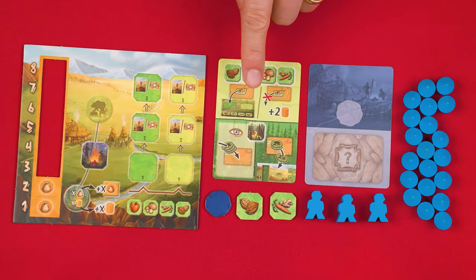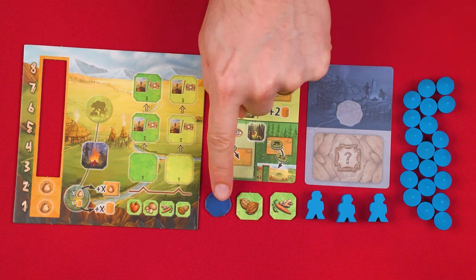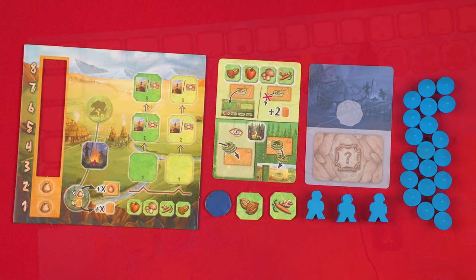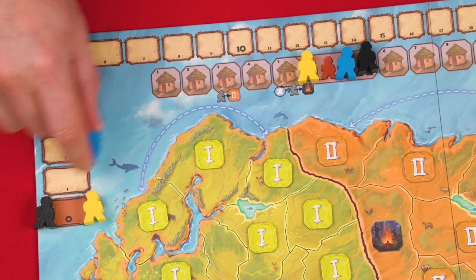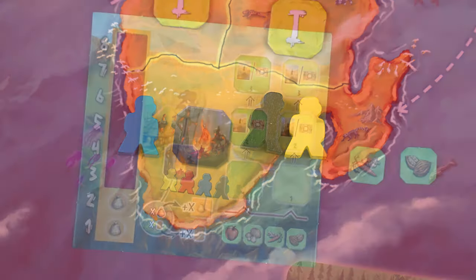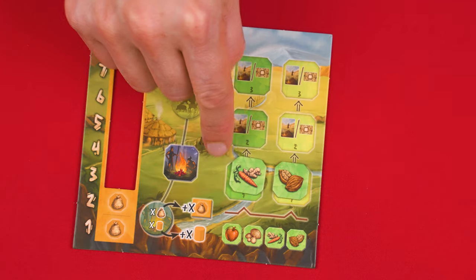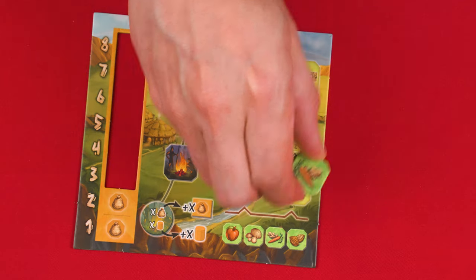Each player takes a tribe mat and double-sided player reference along with one placement card, 20 huts, one marking stone, two gathering tiles, and three scouts in their chosen color. Each player sets one of their scouts onto the matching space of this area here, with another set onto the zero space of this victory point track. Their final scout they now set into this space of South Africa showing these scout symbols. On your tribe mat you set your two starting gathering tiles on either of these bottom spaces, but if you only have two players you won't use these at all and you return them to the box.